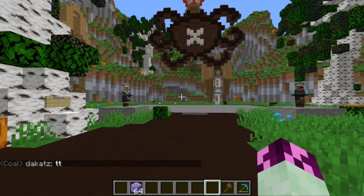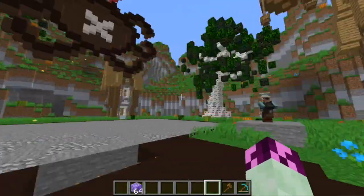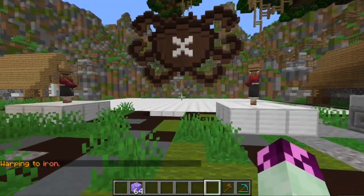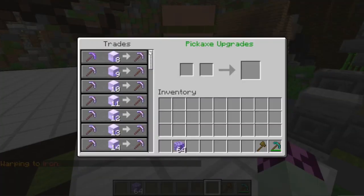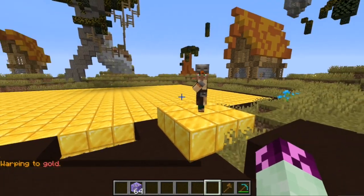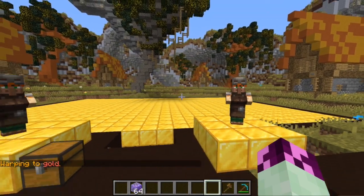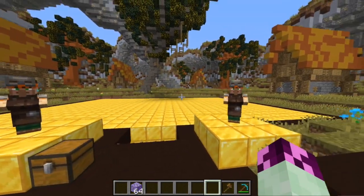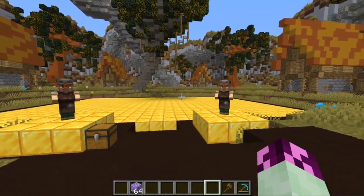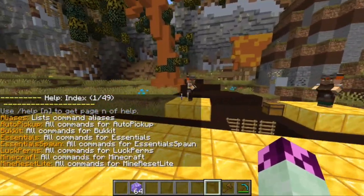I've also set up some staff ranks but haven't configured their permissions yet. There are still several things to do: set up all the pickaxe upgrade NPCs properly across all mines — for example, warp gold's upgrader hasn't been configured at all — configure all permissions, set up a spawn, do the message of the day, and finalize all the remaining mine setups.